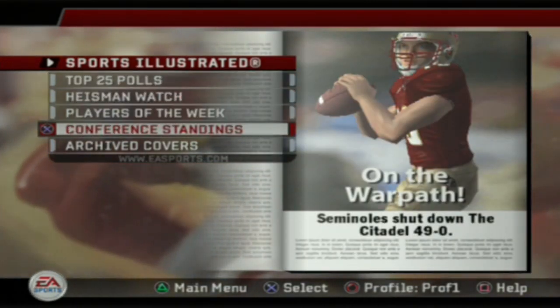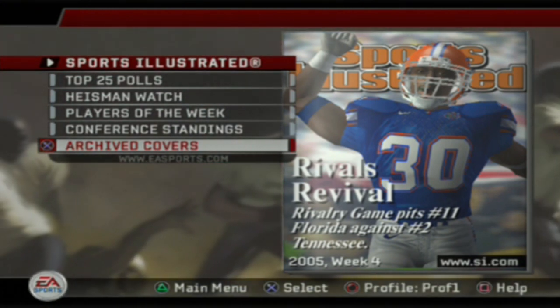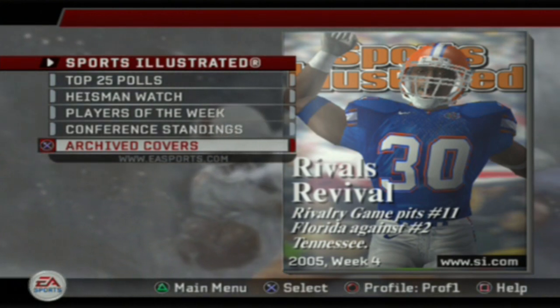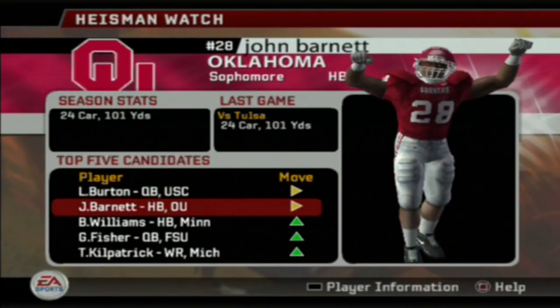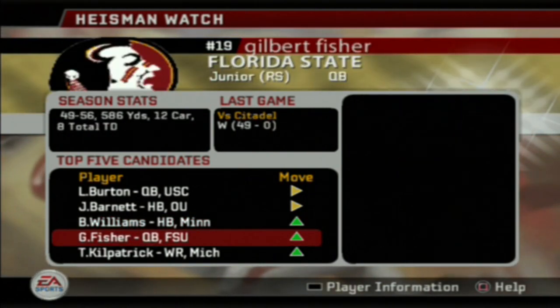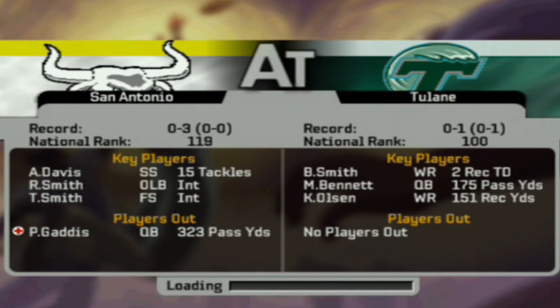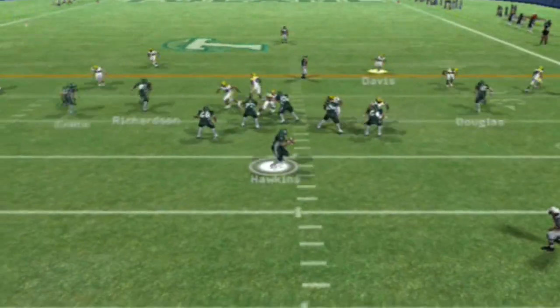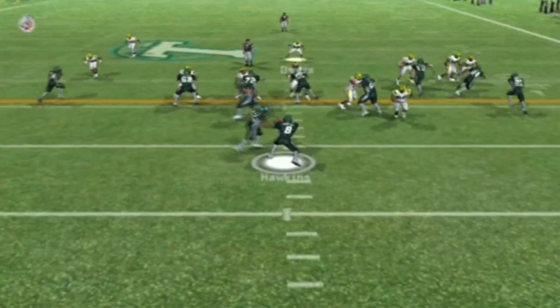Welcome back to another NCAA 06 Dynasty video. Today we're taking on Tulane and UTEP. Tulane is ranked 100 and we've been ranked 119 the whole season, so this is the game I think we could get our first win. It won't be easy — we're still playing with backup quarterback Gaines since our starter got hurt versus Hawaii and is out for at least 10 weeks. We've changed our offensive philosophy to power runs and a short passing game.